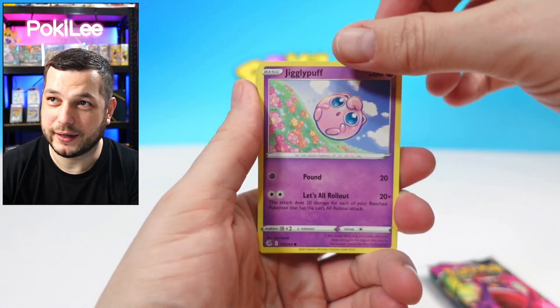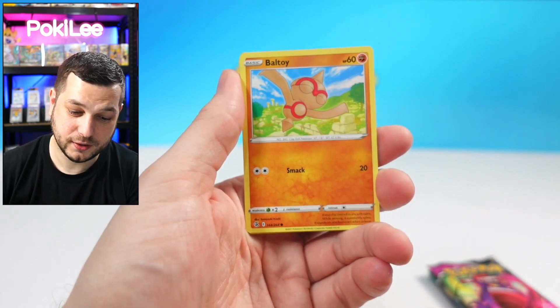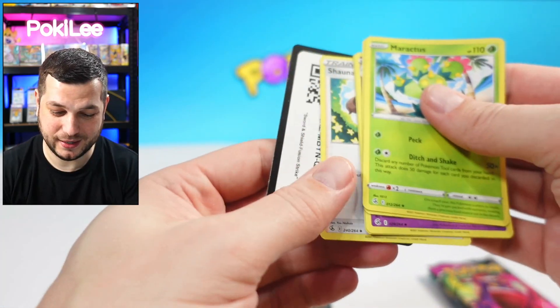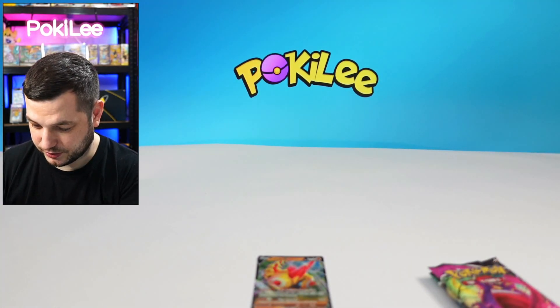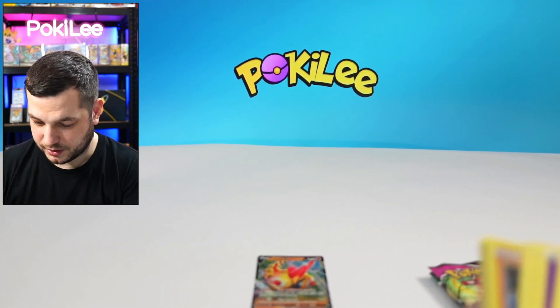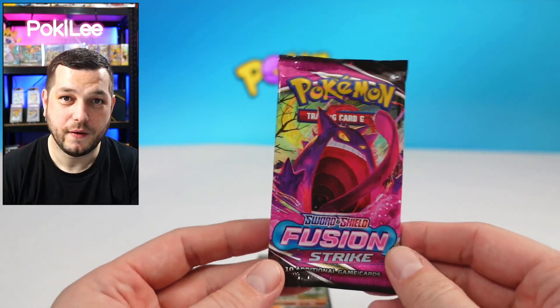Absolutely bonkers. Here we go — Durant, Pancia, Minun, Boltoy, Steelix, and nothing on there. A code card for that. And I think I missed the last code cards — there you go with that one, and there you go with that one as well. Fusion Strike again.